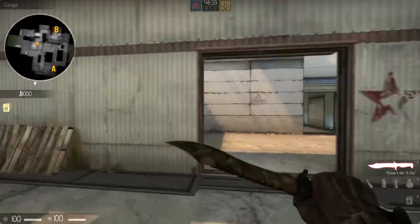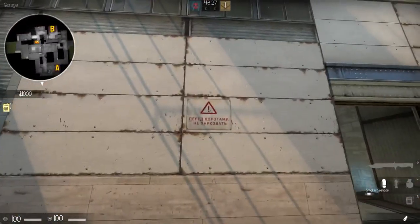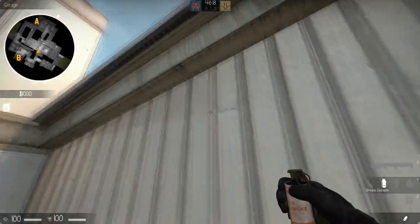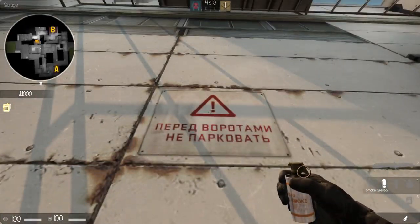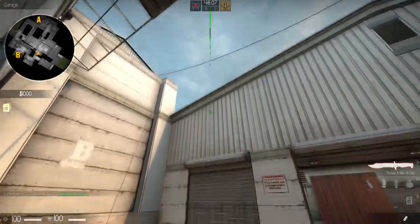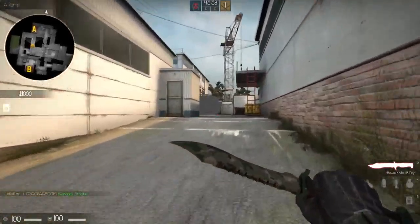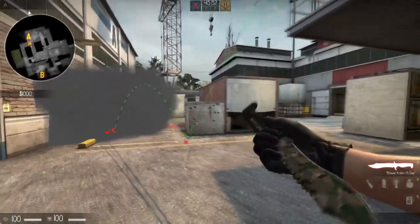This next one is good for a fake smoke onto A. You're going to line yourself up with the exclamation point, and there's a fold in the metal — a little mark — it's going to be on the left-hand side of this. Again, a jump throw. This basically bounces off the roof and draws attention — there's smoke there, which causes the enemy to rotate.